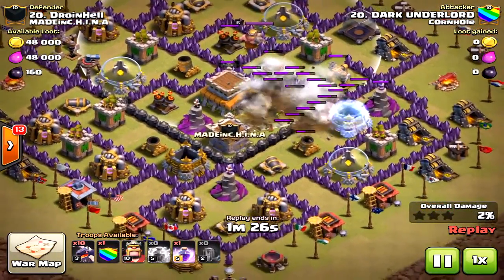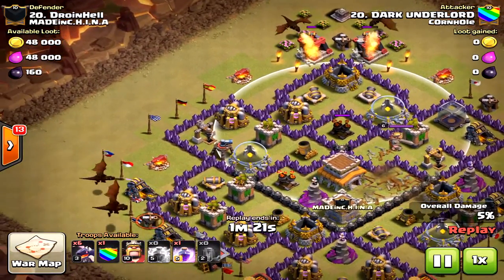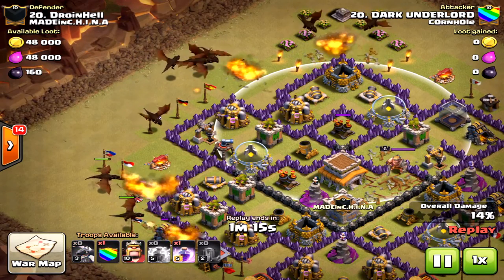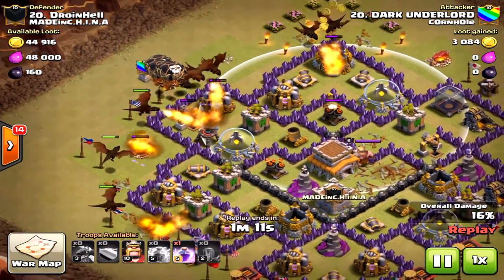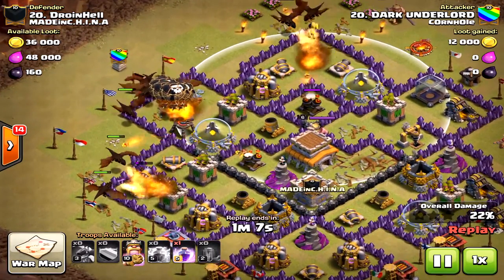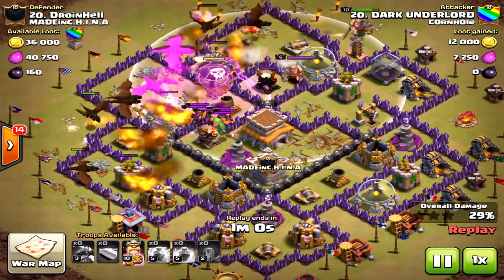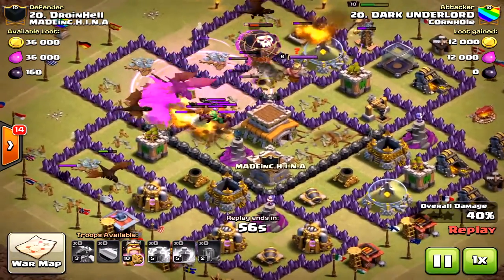Of course you attack into that air sweeper. He's creating the funnel. Some people like to use two dragons on the ends — I think on this attack you could have used one dragon on either side and made the bulk of the attack in the core, but this worked out anyway. The loons from the clan castle came a little too early — the dragons didn't tank for them quite enough, so they got caught out alone. But they did take care of those air defenses, which are the key.